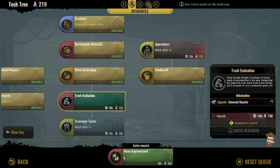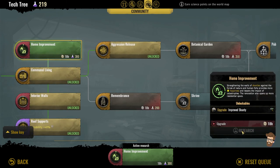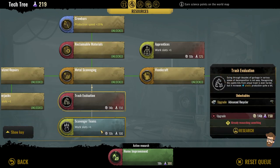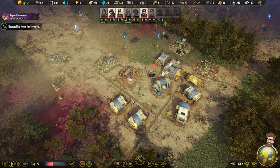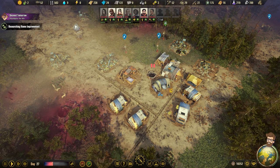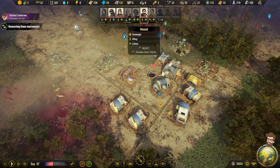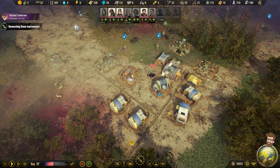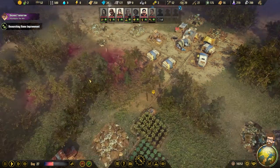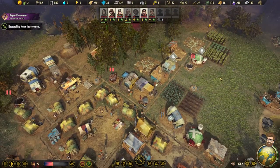Let's research... I cancel that. So I've got to do that one, then work up to this. So we'll go trash evaluation, then scavenger teams — it's going to let us do more stuff over here. I don't think I'm doing well when it comes to research — I don't think I'm doing it optimally. Which is fine, it's a first playthrough; I'm not sure what I'm doing yet.